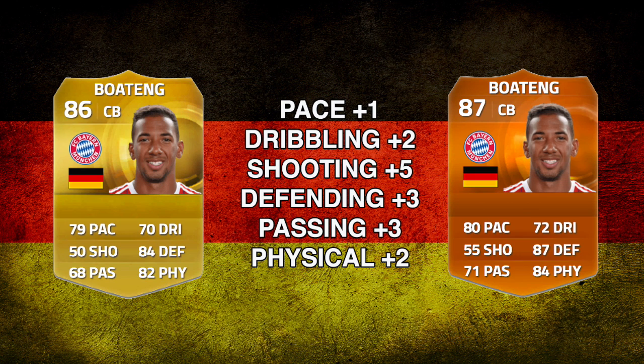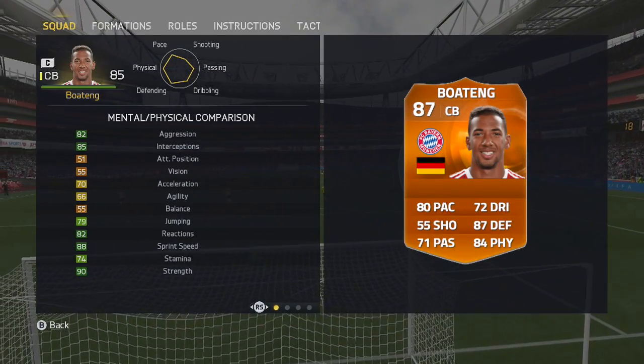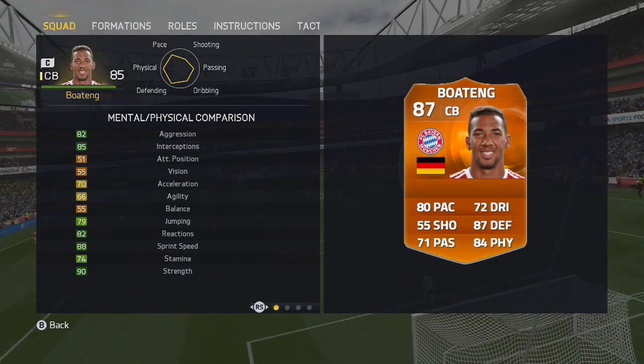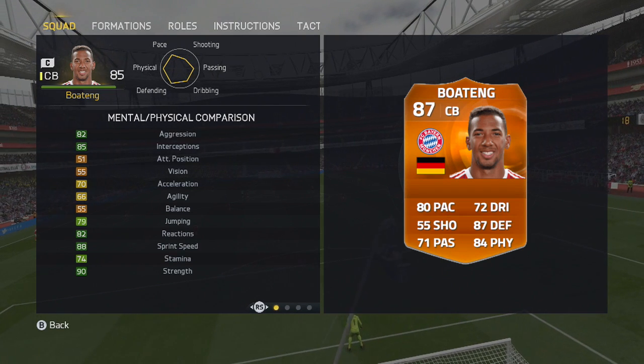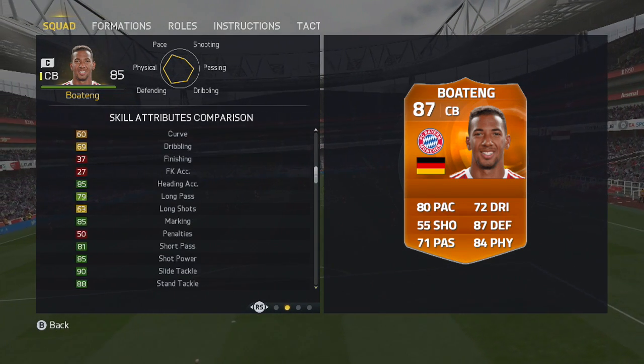Looking at his comparison to his upgraded card, you see pace has gone up by 1, dribbling and physical by 2, passing and defending by 3, and shooting the biggest increase going up by 5 overall. When we look at the in-game stats, 90 strength is a standout as well as 88 sprint speed, which is absolutely rapid for a centre back, although his acceleration is lacking a little bit, but it means when he gets up to top speed he's amazingly fast.